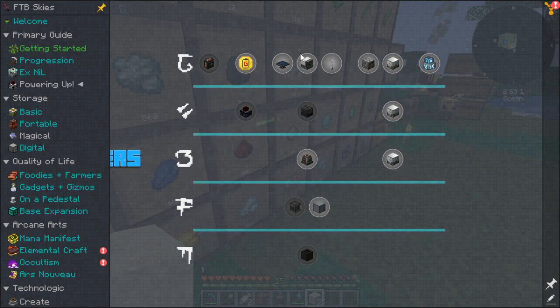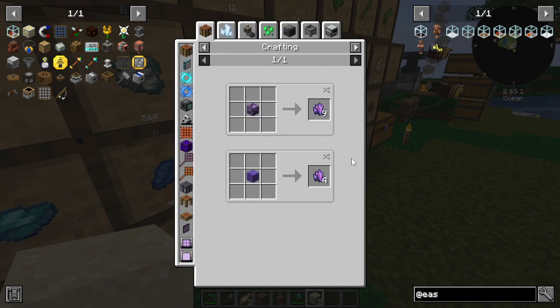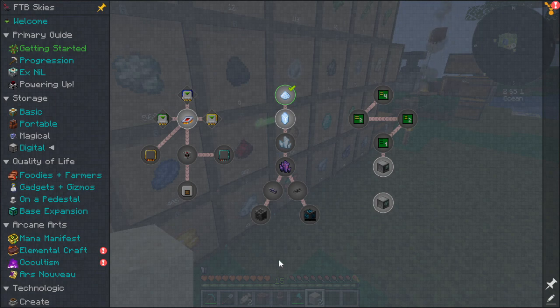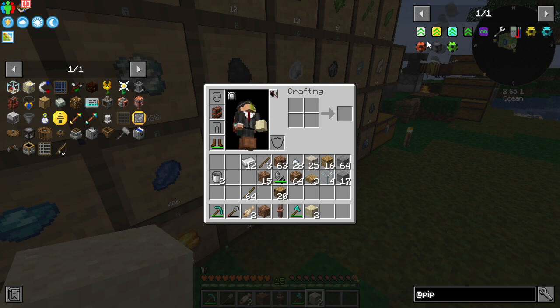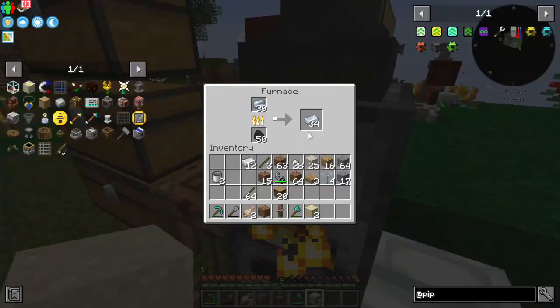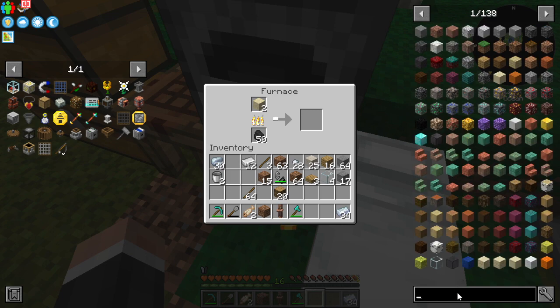There's a new thing that came in the update: tears of power, which is very cool. Digital Life has Refined Storage, and you still need fluid crystals or digital storage for Refined Storage — interesting. Laser IOs are in the pack, and pipes have been added as well. Lots of options basically.